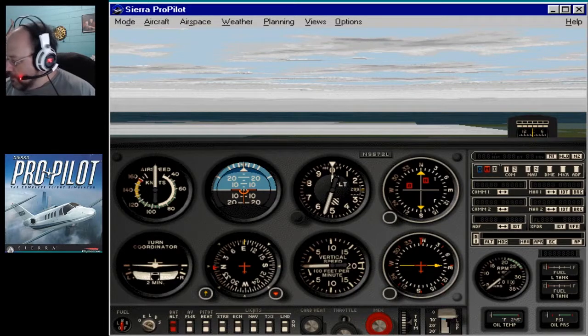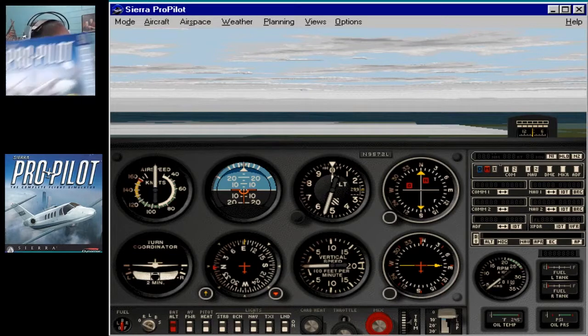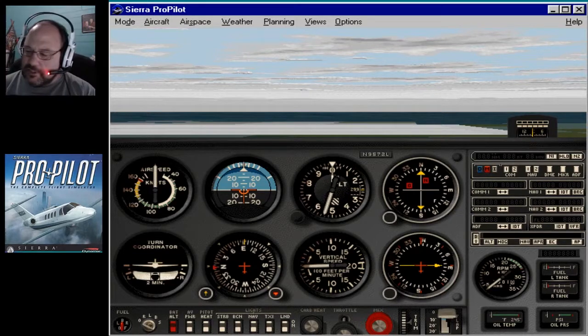So it's going to be a bit of a discovery in regards to this simulator. Sierra ProPilot — let me go ahead and show you. I picked this up right here. A little boxed edition. It's ProPilot 98. I don't know why the 98 is there — I think it's just Sierra ProPilot. But it may have just been a rebranding. This came out in 1997, which was real close to Flight Simulator 98.